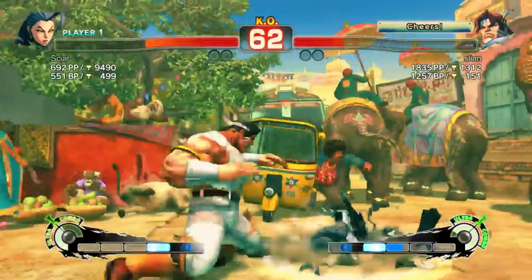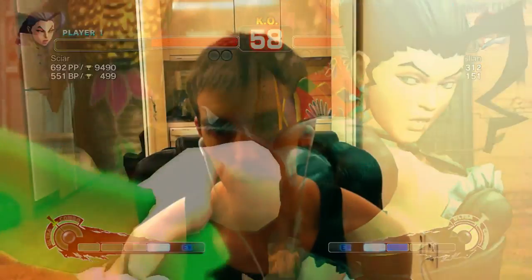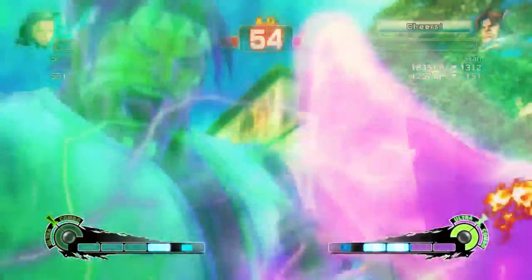The reason I took Ultra 1 on Rose was for exactly this. There's this Condor Dive — if you Condor Dive Rose and she has Ultra 1, you Ultra 1 and you get a gigantic free punish. Any time she has Ultra 1, if you're playing a decent player with reaction time and you're thinking about it, you're really not going to miss it. So here he does his Condor Dive, immediately I Illusion Spark, and he basically just hands me a free round.